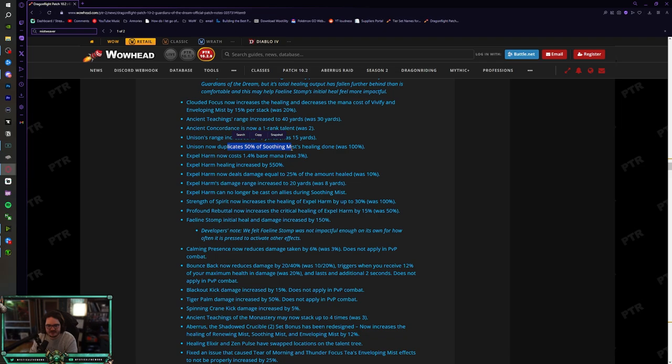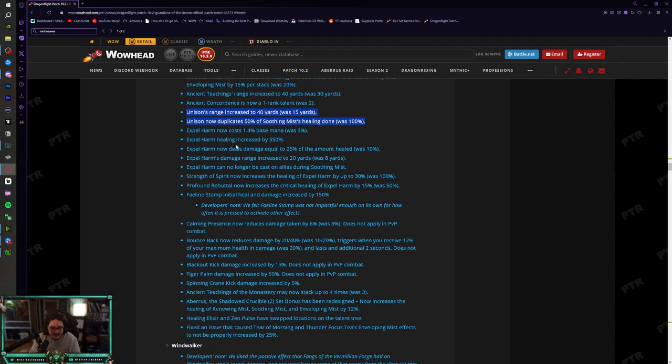Unison's range is increased to 40 yards (was 15) but it now duplicates only 50% of Soothing Mist's healing (was 100%). They buffed the range and nerfed the healing. I've never used Unison once this entire expansion — maybe someone has a good use for it, but I don't.